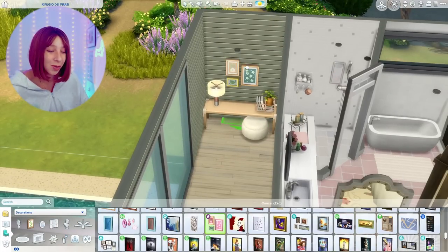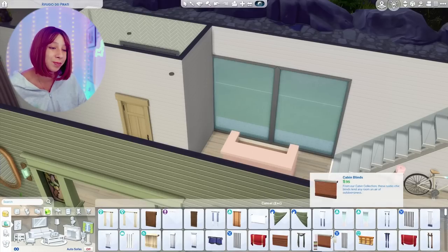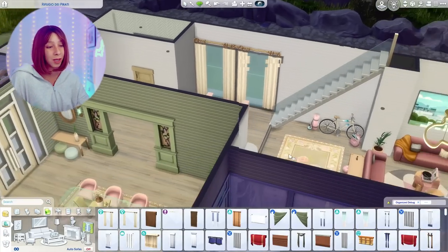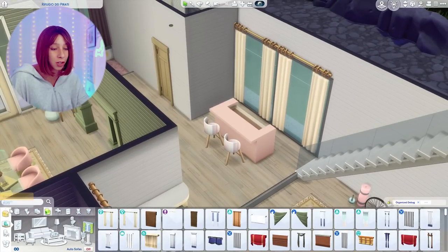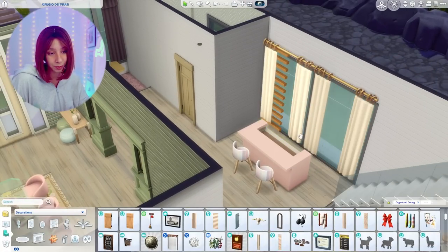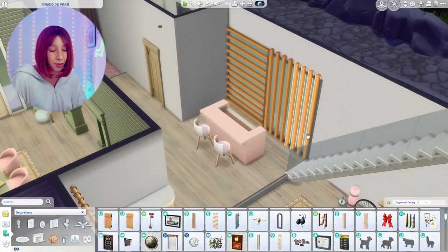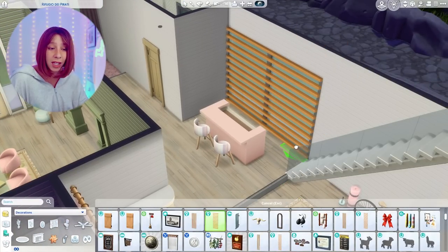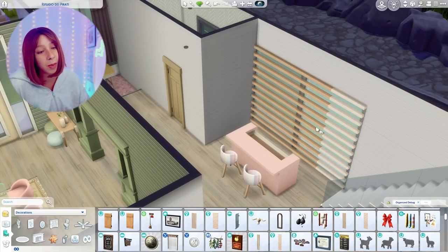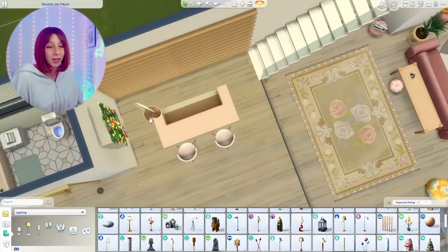These cute pictures from Pastel Pop and this hanging plant from Paranormal — it's my favorite. Back downstairs, we're working on this bar area. I had no idea what to put here so I was like, you know what, let's just throw a cute little bar situation down here. I ended up using these sticks from Eco Lifestyle instead of curtains — I think they look pretty cool, kind of light brown, they look a little pink actually in here. Really cute little area.